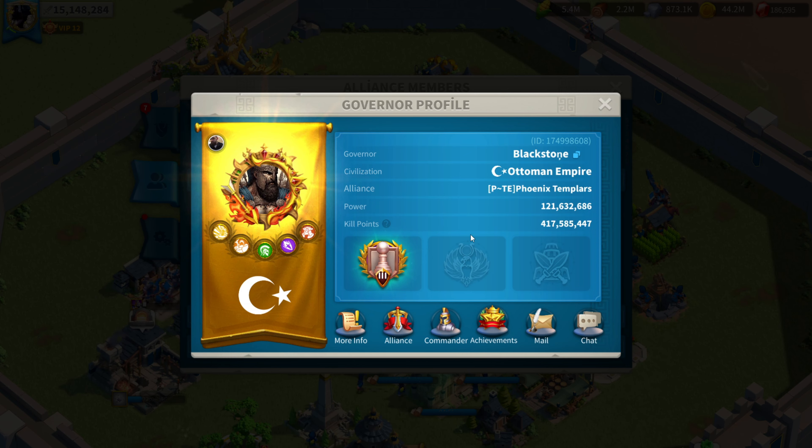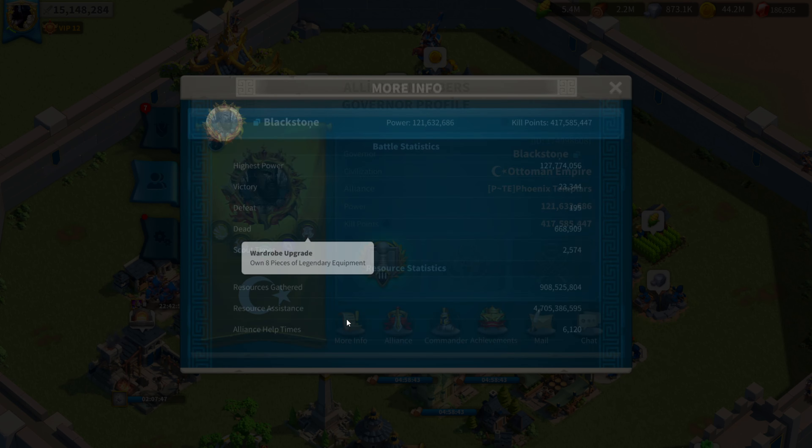Let's have a general look at his account. Of course, tier 5 unlocked, kill 5 million units, increase power to 100 million — this is why he is the true definition of a Kraken. And the final milestone is wardrobe upgrade: own 8 pieces of legendary equipment. Already done in nearly 100 days or so. That is crazy.